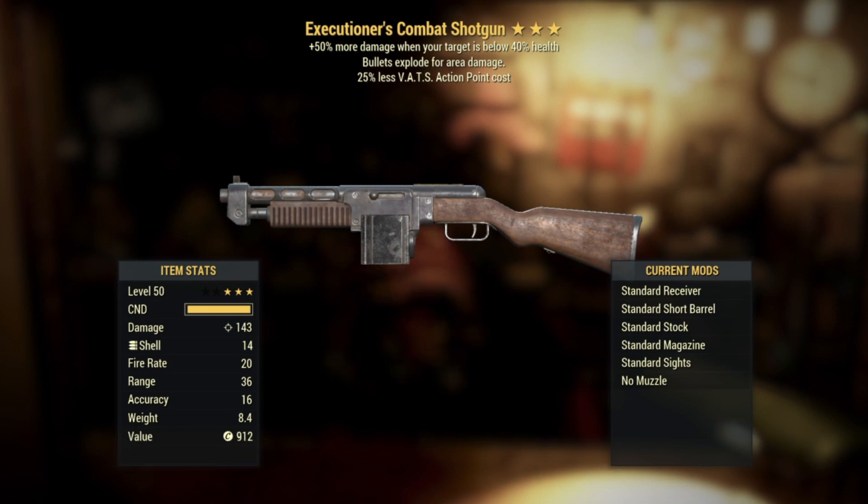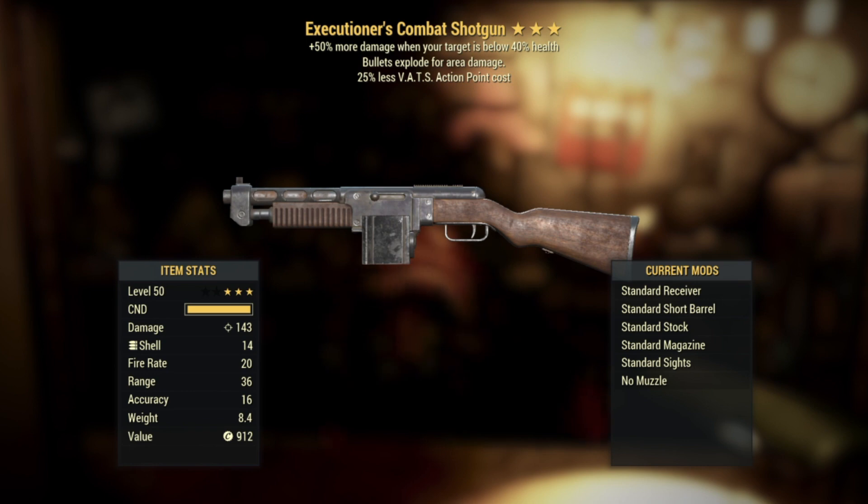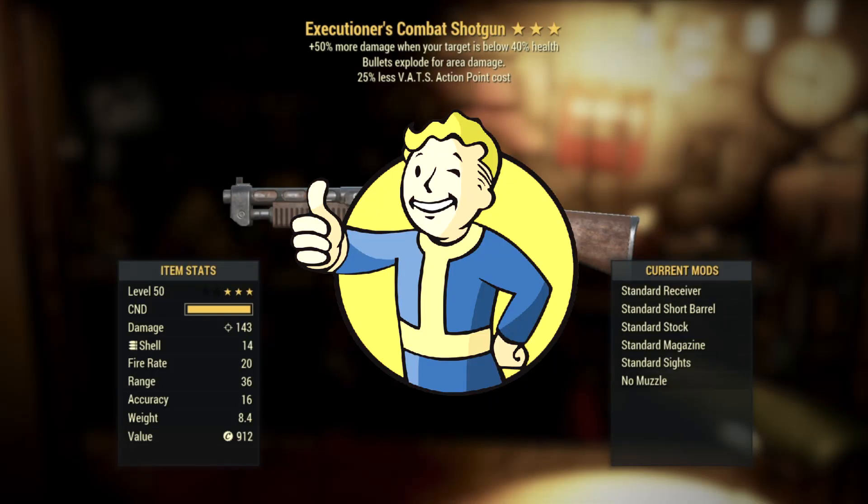Number four: an Executioner's Combat Shotgun. This one actually looks pretty promising — it has the Executioner's ability with bullets explode and a 25% less VATS action point cost. For all those shotgun fans out there this is a pretty nice roll. Maybe slap an automatic receiver on that and go to town. Executioner's has always had a soft spot in my heart, it's always helped me when I needed it.